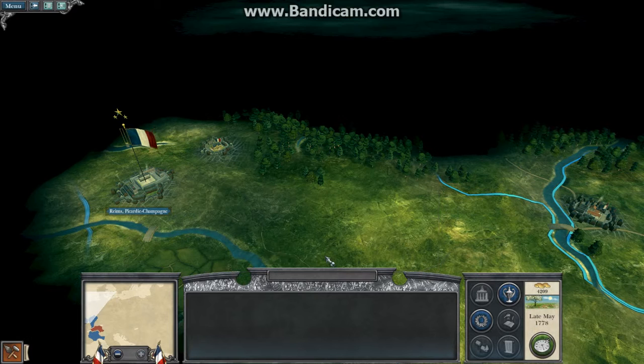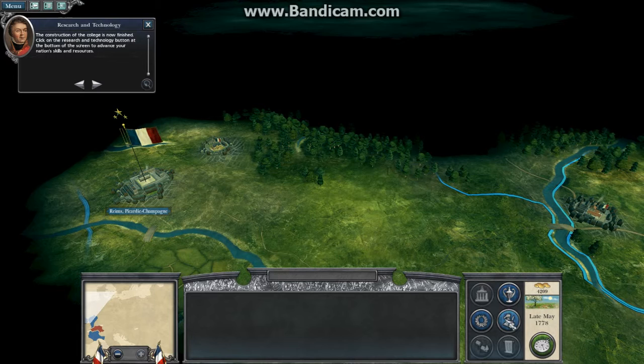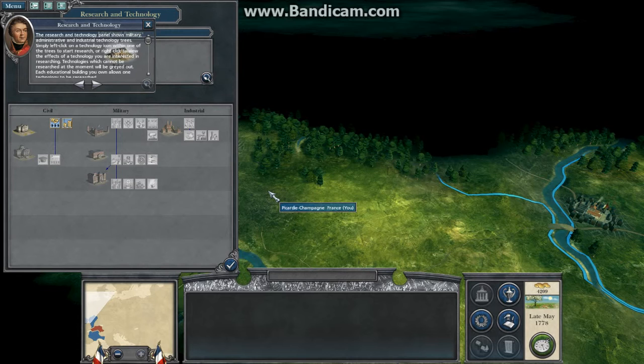The construction of the college is now finished. Click on the Research and Technology button at the bottom of the screen to advance your nation's skills and resources. The Research and Technology panel shows military, administrative and industrial technology trees. Simply left-click on the technology icon within one of the trees to start research, or right-click to view the effects of a technology you are interested in researching.